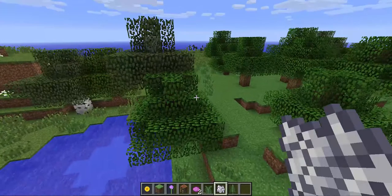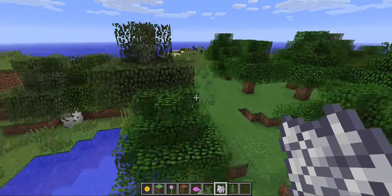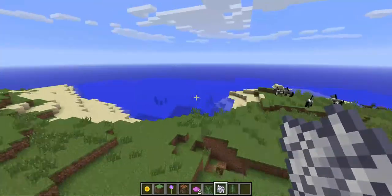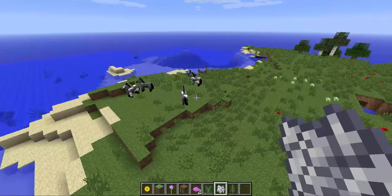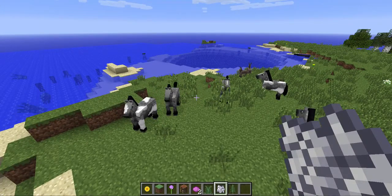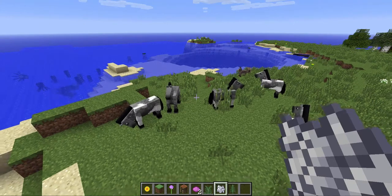Basically there's some new biomes: there's Mega Taiga, Stone Beach which is pretty much just a beach, Hills, and the river variants. There's a Roofed Forest that looks really cool — it's got lots of trees with wide leaf branches and also giant mushrooms in it. There's also a Birch Forest, which is pretty much just a forest with birch trees.